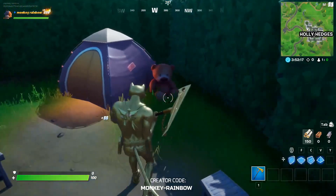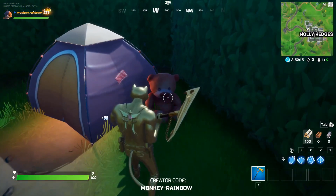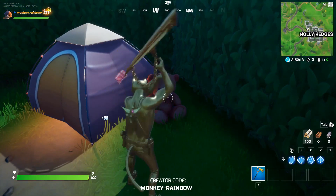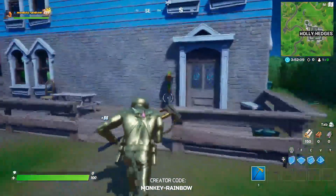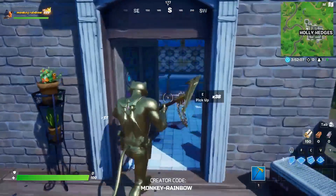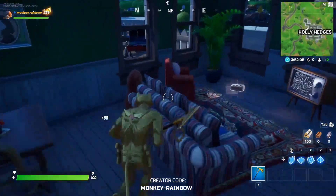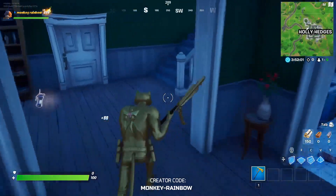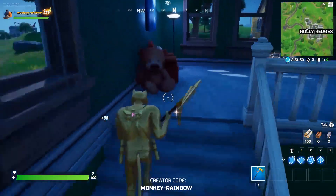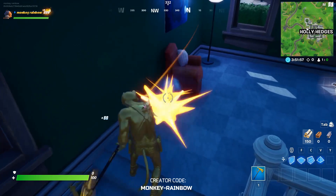This is the second teddy bear you can find here in Holy Hedges, and there are two teddy bears inside that house. This is teddy bear number three, right here watching TV in Holy Hedges, and this is teddy bear number four that you can find in Holy Hedges.